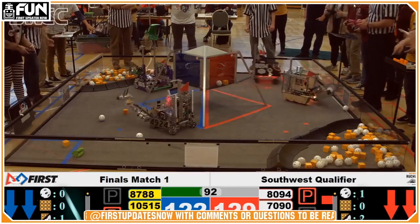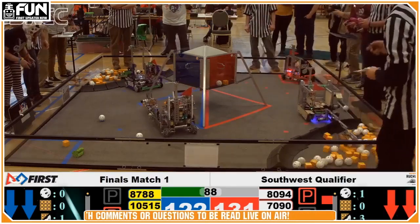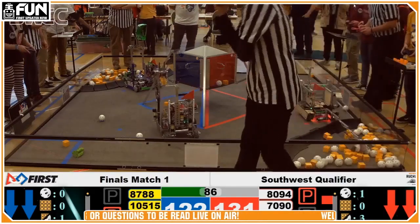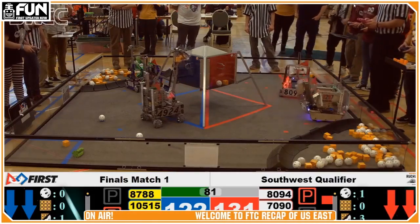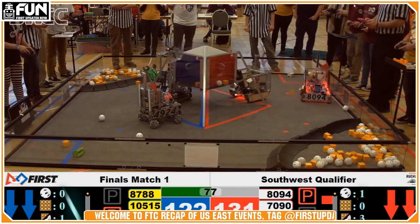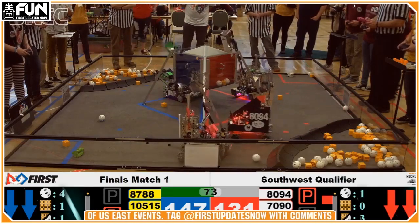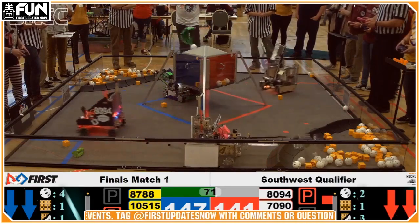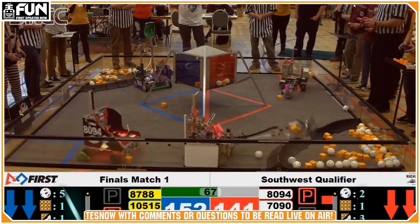On the blue alliance we have a more traditional double lift robot with a dedicated scoring lift and a dedicated intake lift. It looks like they may have had some issues with their vertical lift, but it's a very simple transfer — just rotating a wrist on their vertical extension into their scoring bucket — which ends up being really simple. And a lot of times simple designs are pretty effective.